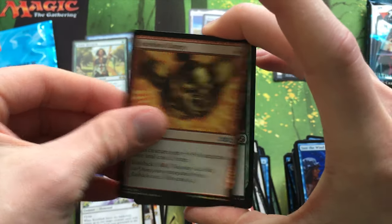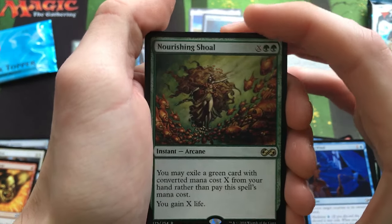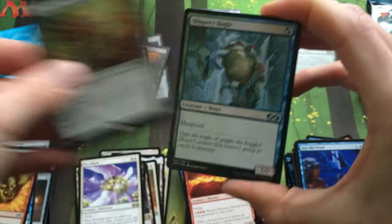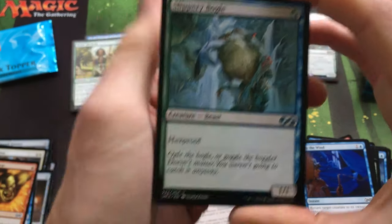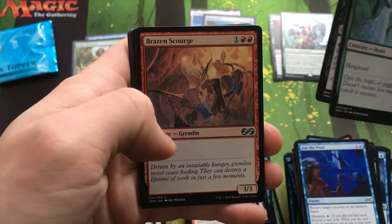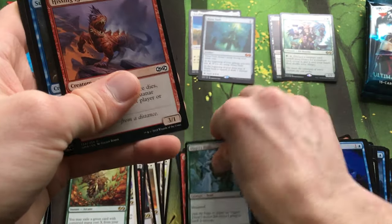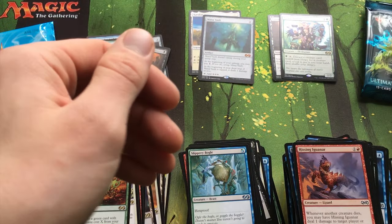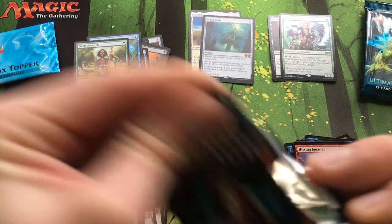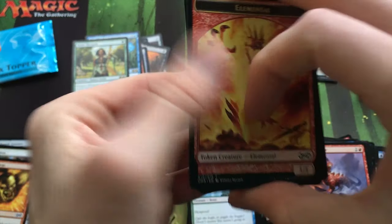Reckless Charge, Nourishing Shoal — okay, cool, so if I ever play Griselbrand. New art Slippery Bogle — that's cool. Apprentice Necromancer — that used to be a rare. And Brazen Scourge, haste 3/3 for three mana — that's an Uncommon. I feel like there's a lot more powerful things you could do at Uncommon in this set, but maybe not — I haven't drafted it.